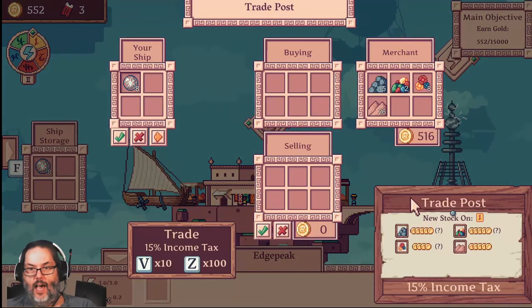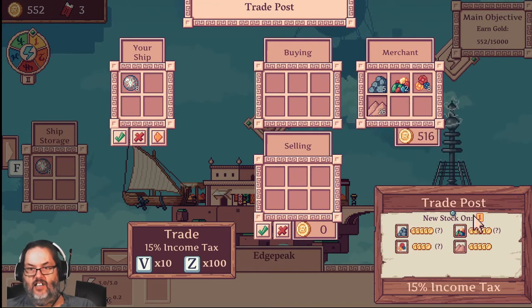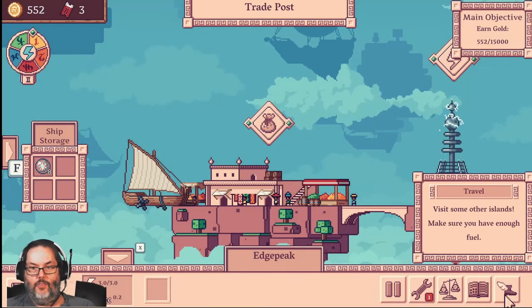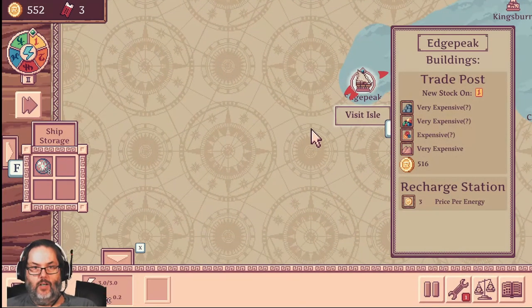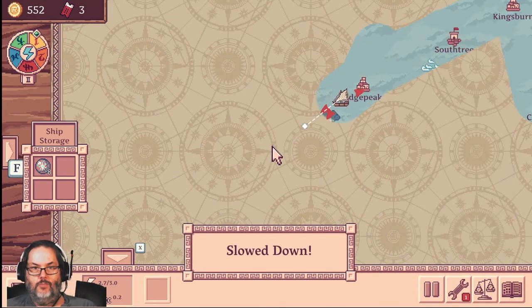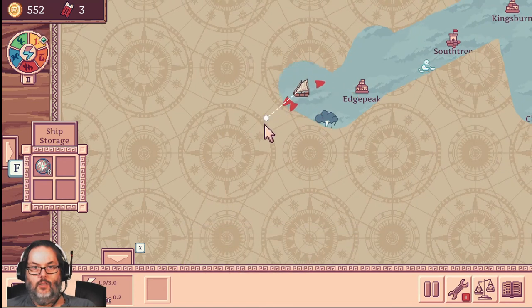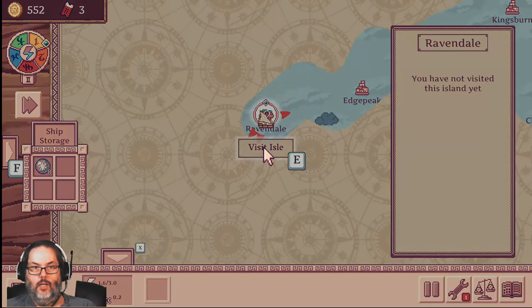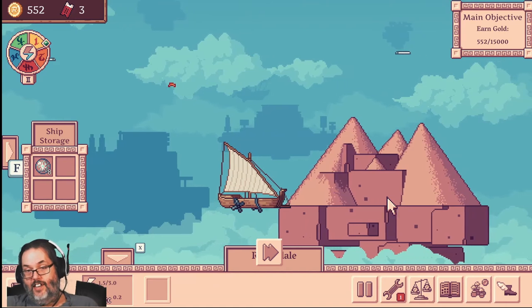Let's take a look at what they've got — stone, gems, flowers, and sand. Again, they're all pretty expensive, so we're not going to buy anything. So let's keep on keeping on. We're going to head out this way, and there's a storm, so let's try to get around it. And we'll visit this island that we just happened upon. Now here is a sand island — remember they wanted this to do that glass production chain.